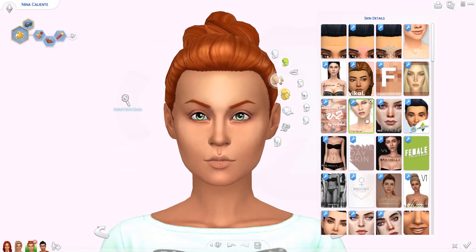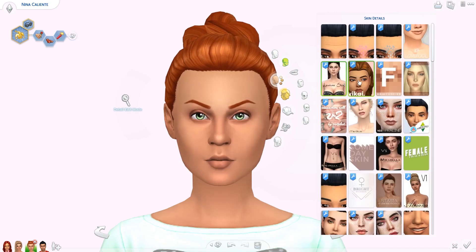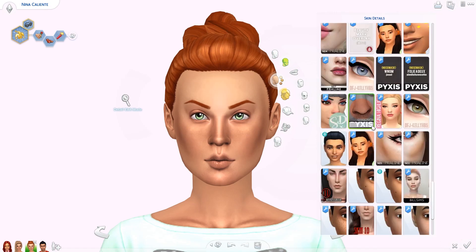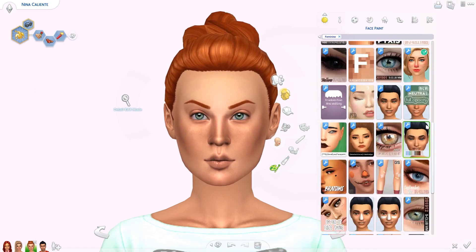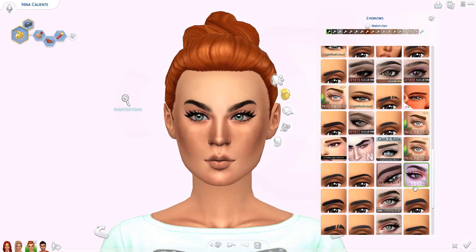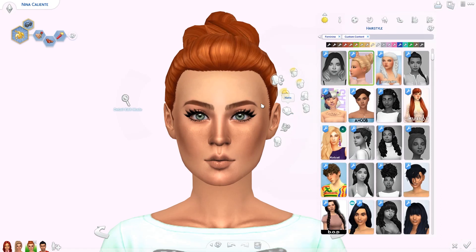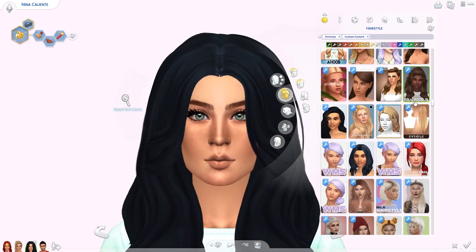Dina is definitely my favorite of the two — she's like the good love interest in the base game. Moving on to Nina: I hate her original outfit. She's wearing a mint green top with a huge bow and a pink denim skirt with pink heels — it does not represent her personality at all. So I'm giving her a completely different style, more streetwear, really cool. I'm putting her hair in a messy bun with darker makeup. She still looks really pretty, and the realistic skin overlays and eyes help a lot.